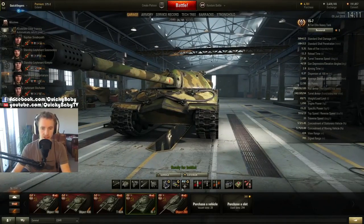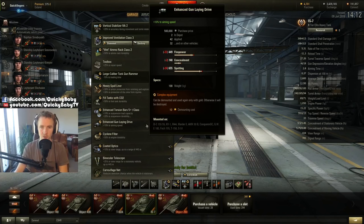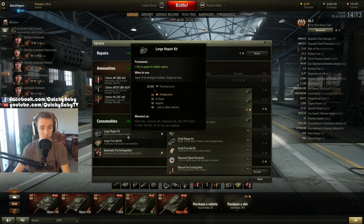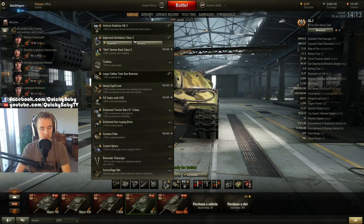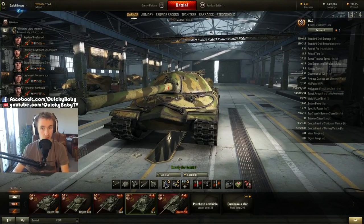For equipment, you'll obviously take a large tank gun rammer and vertical stabilizers. The third slot is up for debate with three legitimate choices: a gun laying drive to address the 3.1-second aim time and poor gun handling; coated optics for spotting at greater distances; or — my personal preference — improved ventilation, since that 5% crew skill adds the all-round performance the IS-7 needs. Don't drop the fire extinguisher, repair kit, or med kit, as it loses modules frequently and the front-mounted fuel tanks can burn. Avoid the remove speed governor no matter how tempting, as it won't reliably fix the mediocre power-to-weight.